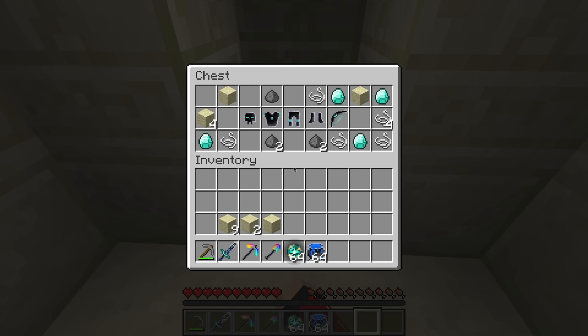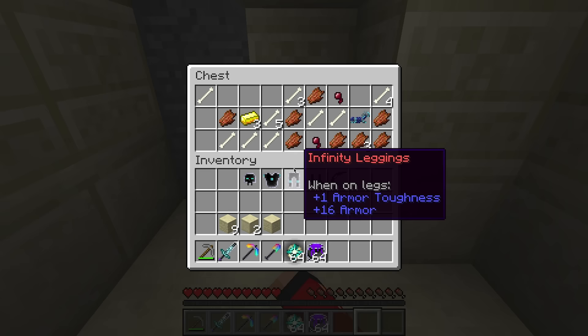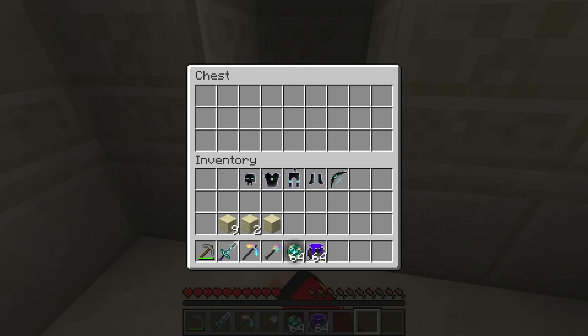What in the world is this? This desert temple is definitely not a normal one. Let's see what's inside of this next chest. Okay, this one doesn't have anything special, so I guess those two chests were the only ones with something cool. There's still one left though. Wait — I think I know what these are. These are different types of TNTs! How in the world does a desert temple have these things?